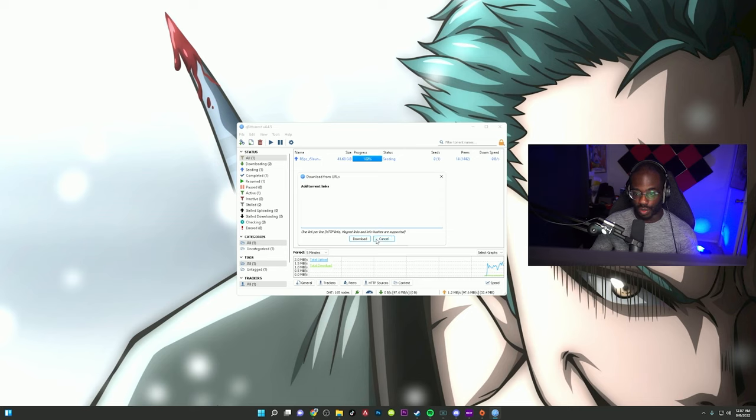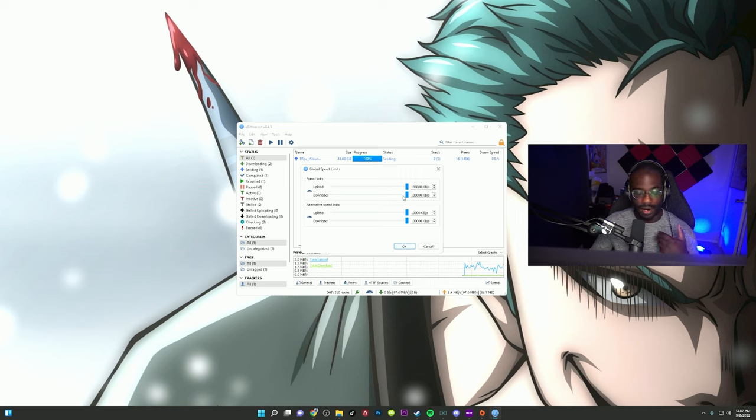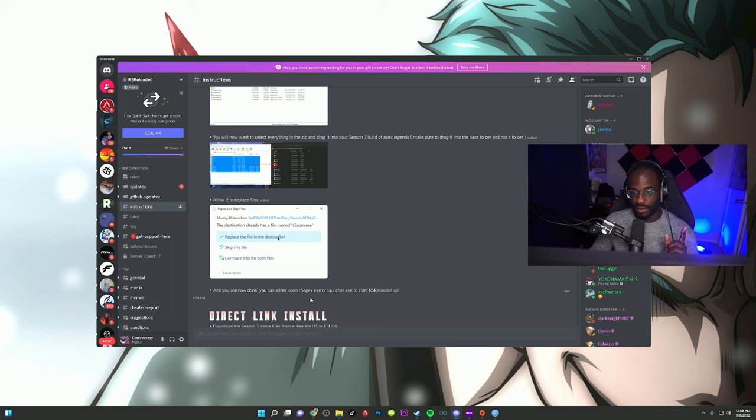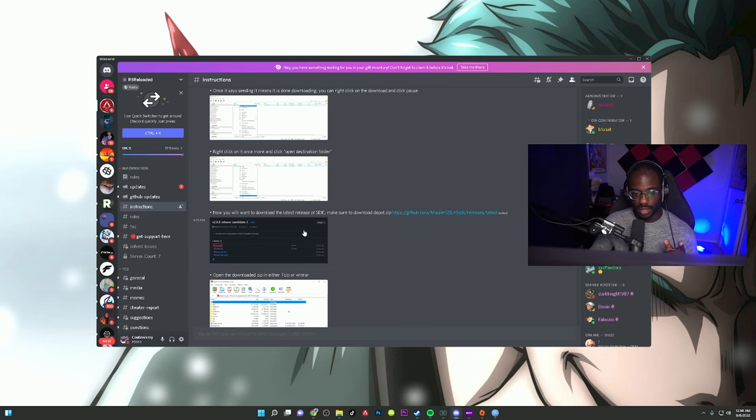You'll know the download is done when you can open the destination folder. If your download starts slow, try adding extra zeros to the upload/download speed limits in BitTorrent — I have gigabit internet so that helped me. After downloading, you'll need to swap some files. All relevant links will be in the description.